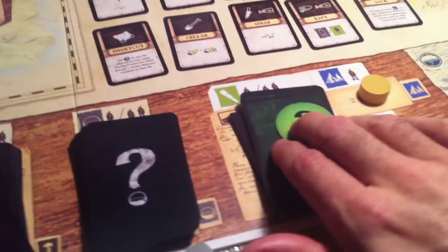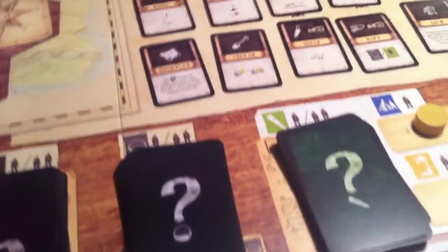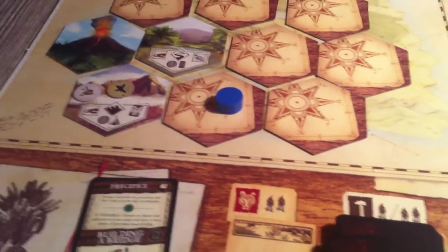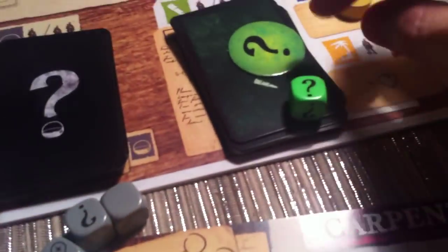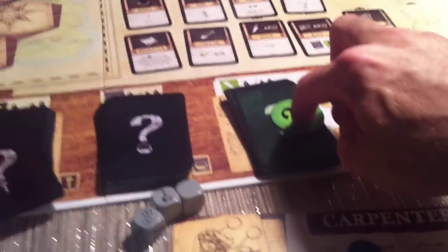Nobody scrounged. Jen did decide to explore — she's going to explore solo. If you explore with two workers it automatically succeeds. Since she went by herself she had to roll. She succeeded, didn't get hurt, but had to draw a card. She found another mountain range — nothing new to build, but there's food and wood there. We get another exploration tile: an upgrade to the pot. If we build the pot we can cook food to make ourselves stronger for upcoming fights. There's another mystery token, but in this scenario mysteries have no effect.